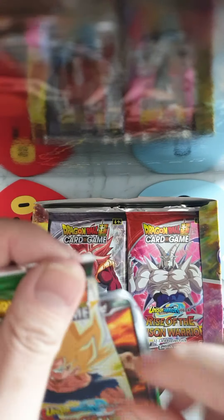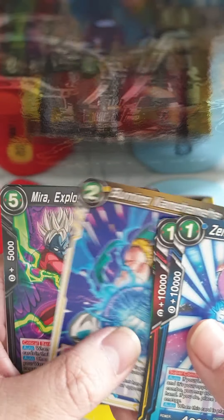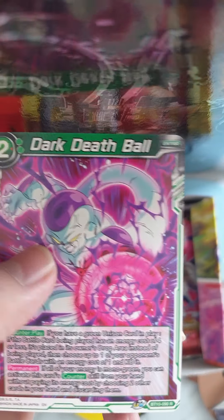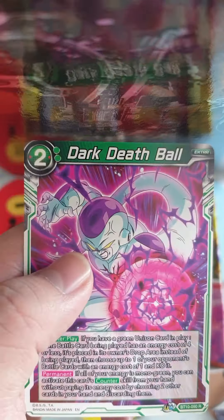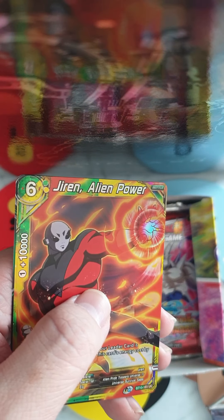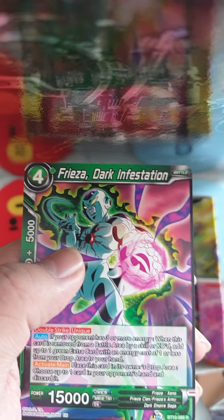Secret Rare Gogeta — where are ya? And for the Rare we got God Slicing Black Kamehameha. Got a Rare Super Saiyan Goku Pride of the Saints. And a Rare Dark Ball Freezer. Not really getting lucky with the Special Rares or the Secret Rares. Come on, give me a Secret Rare. Foil Duran Alien Power. And for the Rare is Freezer Dark Infestation.